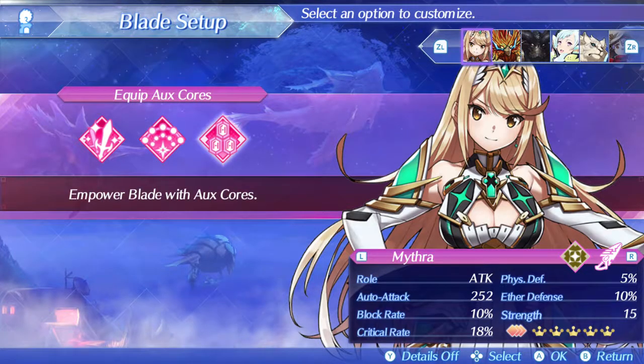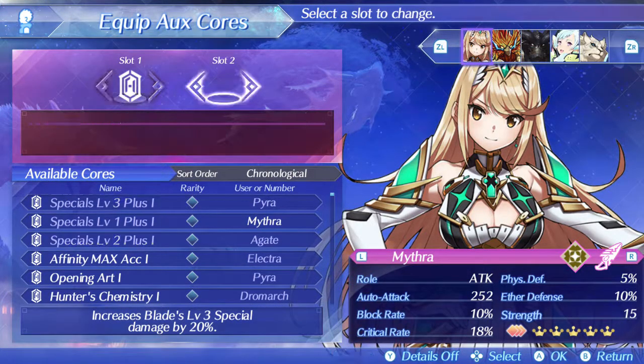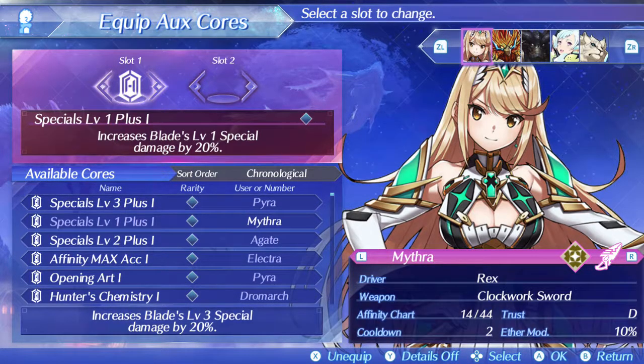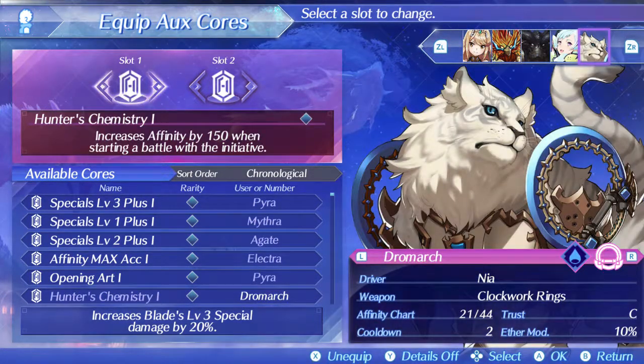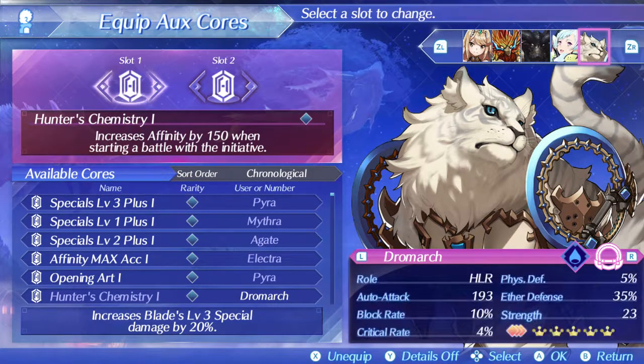There we go — equip auxiliary core. So this is one of them right now and it's a special one. It increases affinity by 115 when starting and reduces aggro draw. She's a healer, she's not a tank.